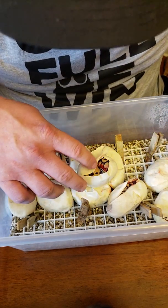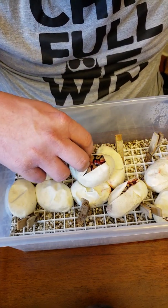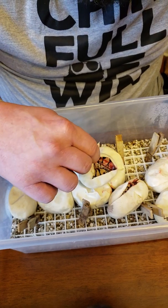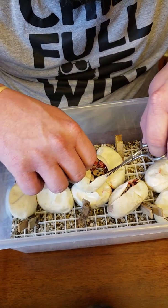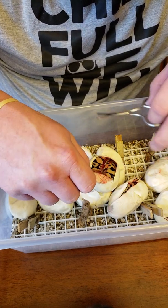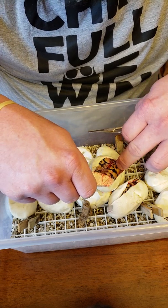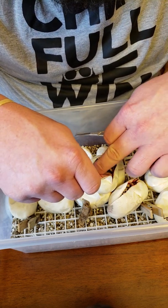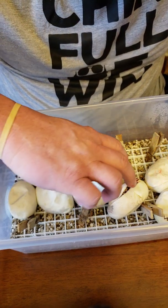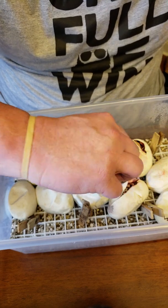This one's lighter than the last one. I can't even begin to tell you what that is either — it's going to be a bunch of wait-and-see. There's obviously more than one gene going on. That looks like enchi, maybe — I'd say enchi is in there for sure, but who knows. Pretty baby, healthy baby, it's alive so we're good with that. Four down, six more to go — it's the most babies we've had in one clutch so far.